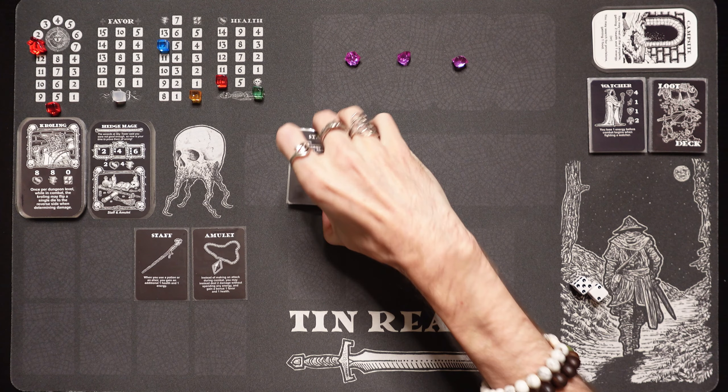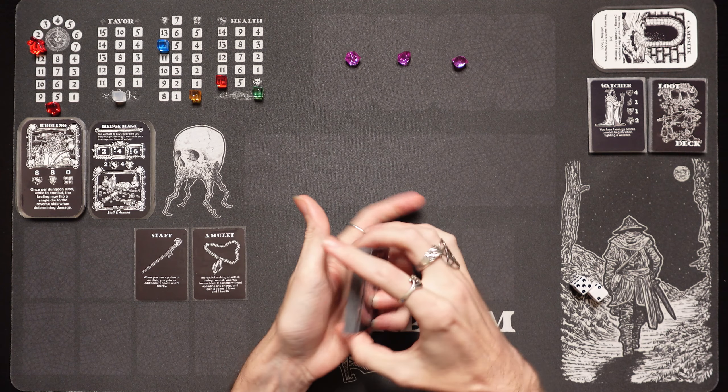Let's go ahead and get into it. We're going to take the dungeon deck here, shuffle it up, and we're going to head in. The object of the game, if you're new, we're trying to get these 3 shards. We're trying to head down into the dungeon, find the 3 shards, and escape. We've got the deck shuffled up. Let's head in.